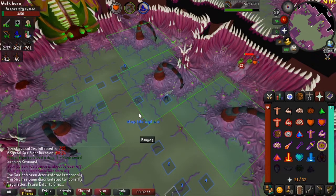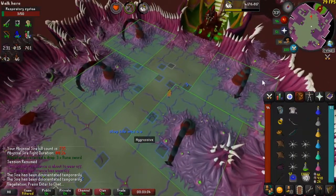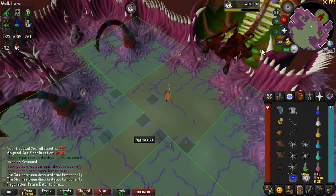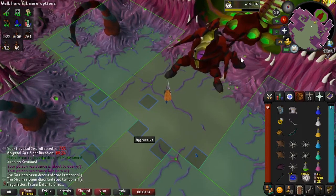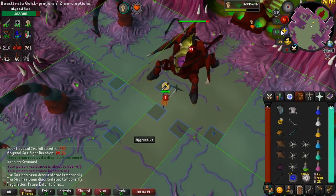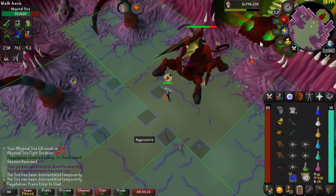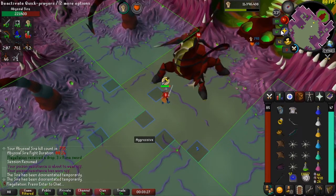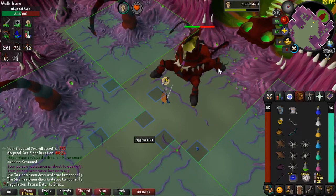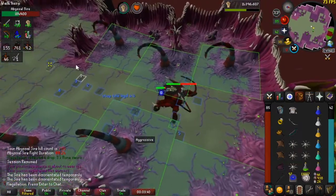We kill this last vent, then switch to our melee gear, pot up, and prepare our special attack. I like to start on this tile so I always get the first hit off. Then we're going to step on Sire to make him attack at eight ticks instead of seven. The spawns don't matter much because he's already under 200 HP.